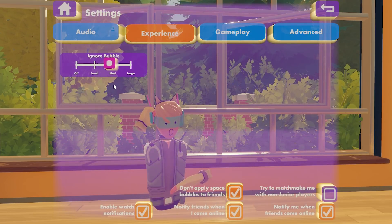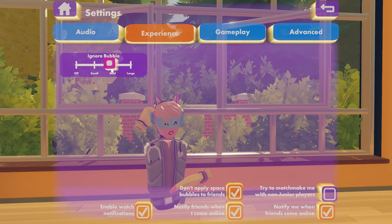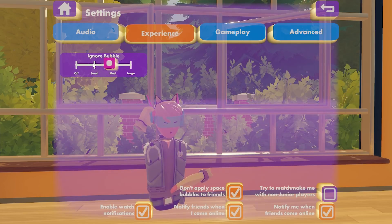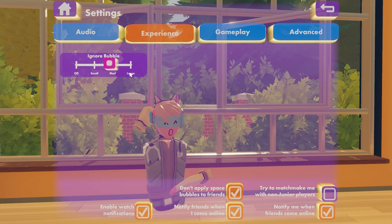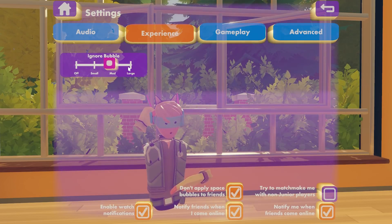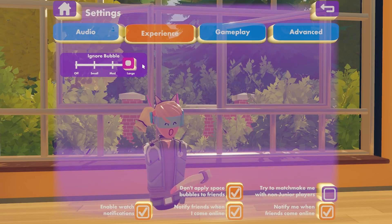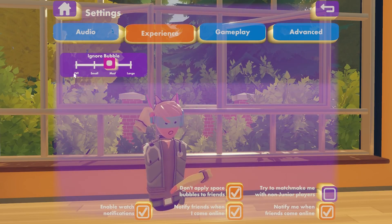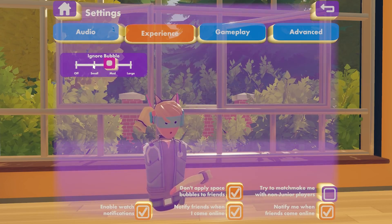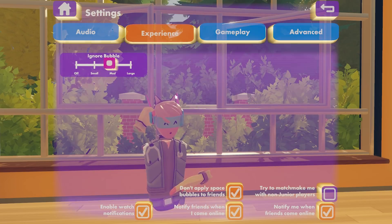If we go over to experience, you'll see we have the ignore bubble. What this does is as somebody approaches your avatar, based on the size of your ignore bubble they'll start to fade out into a ghost or go fully invisible based on how close they are. If you really want to give your avatar a lot of personal space, maybe set this to large. If you're okay with people approaching you — say you want to pose for a photo with someone — you can set that to small or off.